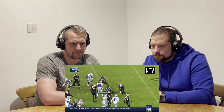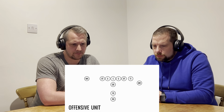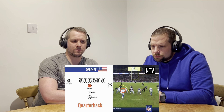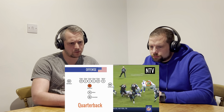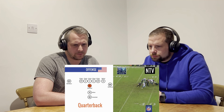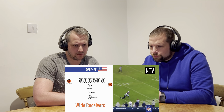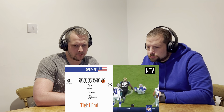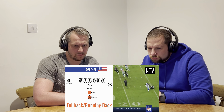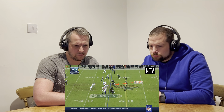Different units come on the field at different times. The offense comes on when they have possession. The offensive unit includes: the quarterback, the most important player, who decides to pass the ball or run with it himself; the offensive line, who protect the quarterback; the wide receivers, who run down the field to catch the quarterback's throws; the tight end, who blocks and catches in the middle of the field; and the running back and fullback, who run with the ball.